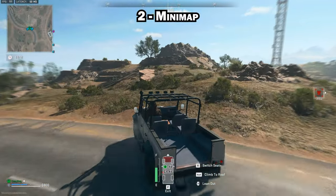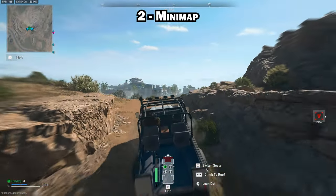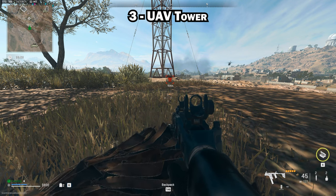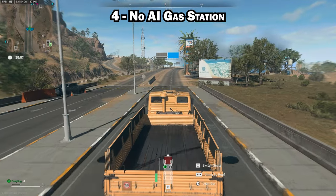When using a vehicle to approach an enemy location, make sure you stop and get out of the vehicle 100 meters or more from that location, or the enemy will see you on their minimap. When approaching an enemy active UAV tower, make sure you stay 150 meters or more away from it, or the enemy will see you on their minimap.